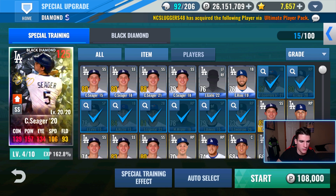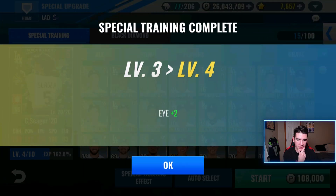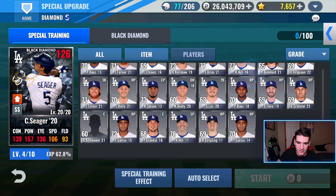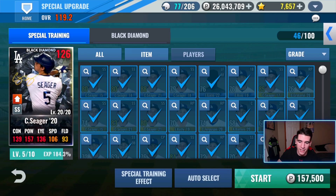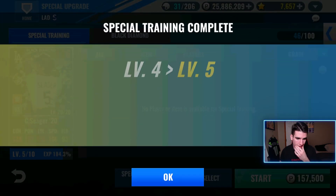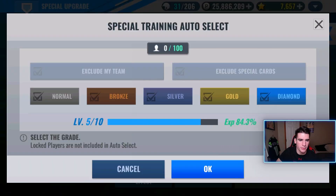That will get him to level four. We are going to use these team players because there's no use for them in my opinion. We got plus two eye right there. I know I have a Kershaw right there and I could eventually get sixteen — I probably have more than twenty Kershaws. Everyone else here is fair game, even though they're team players. That'll get him to level five, and we still have the special training XP. He'll definitely get to level six — no doubt. Plus two power and I think we'll at least get to level seven, maybe higher.